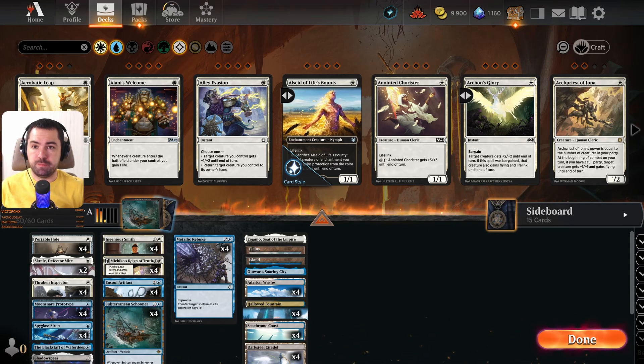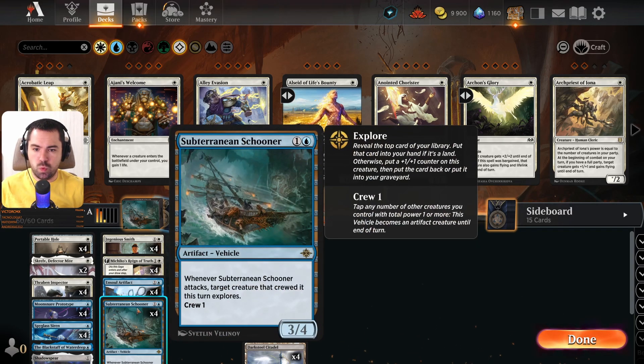Hello friends, today we'll play Azorius Schooner and Soul Artifacts deck. In the LCI set we have an interesting artifact: two mana, one generic one blue, the Subterranean Schooner. Whenever this artifact attacks, target creatures that crew it this turn explore. It's really interesting — two mana, three-four, crew cost only one, so it's pretty solid. We can crew this with a one-one creature, it's really great.